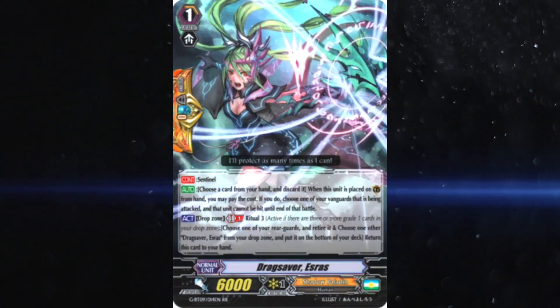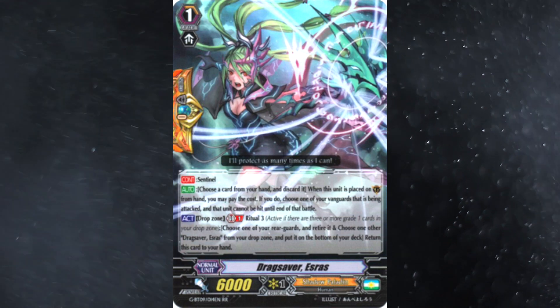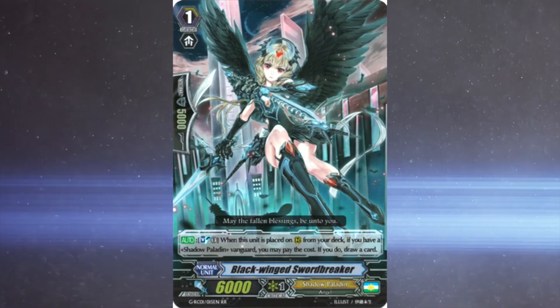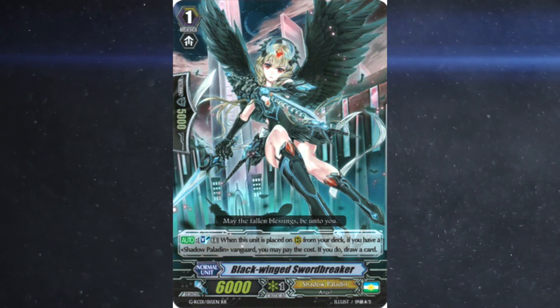For grade ones, we see four Ezra's — arguably the best perfect guard in the game, maybe second best after the ZTB one. Four Abyssal Owl for unflip, and then a combination of various stacks they can fetch. This can include two stride fodders since they have three strides later in the game, but they don't want to miss the first stride. They can also run Sword Breaker, maybe Night Sky Eagle for some offense, but the latter is run very rarely post-GBT12.